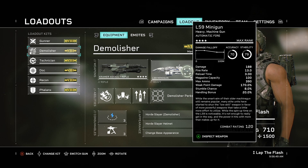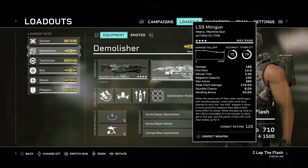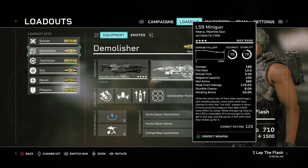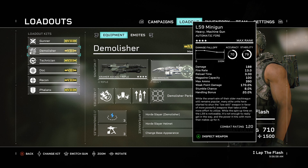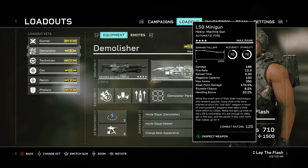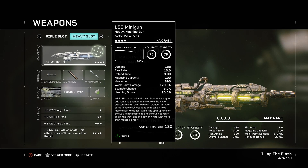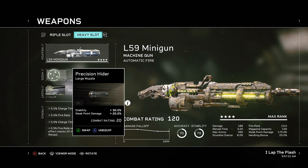I still say the smart gun is the best gun for the heavy category. I really do like the minigun, and for anybody not wanting to use the smart gun's aim assist who wants a little more skill to the weapon, the minigun is good. Overall, I just don't think it's going to kill as fast in most scenarios. It can do a lot of damage and take out elites faster on lower difficulties, but overall throughout the mission, I still like the smart gun better.